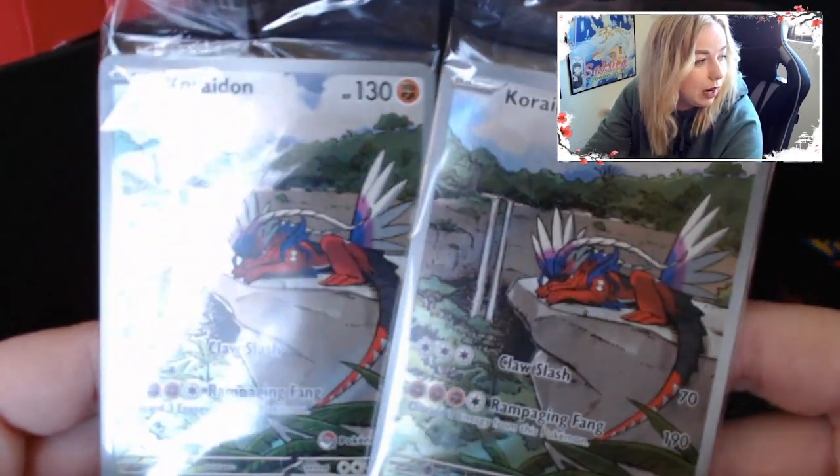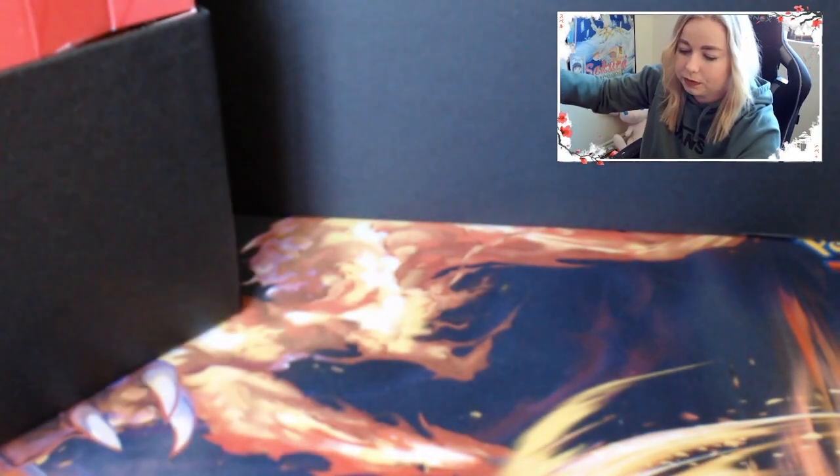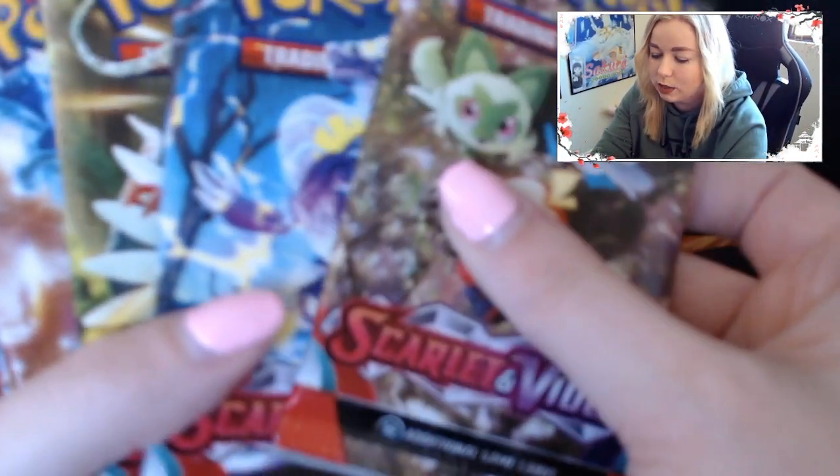We got our promo cards - we got Coridon right there, two of them. We'll check them out off camera and see if they're any good. We got our Coridon sleeves as well. Let's just get right into the packs - we got dividers and stacks of energies, but we're not here for those.